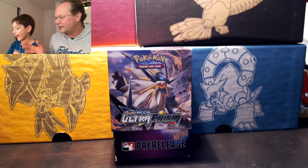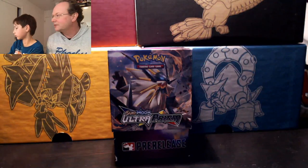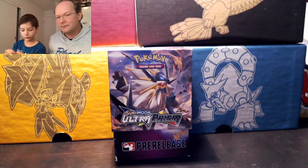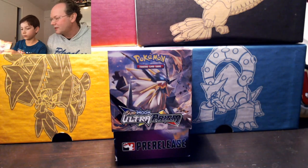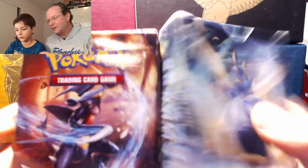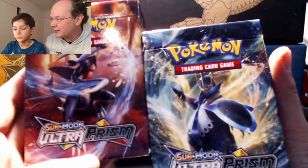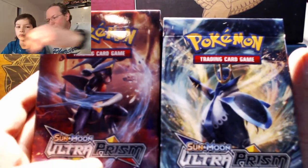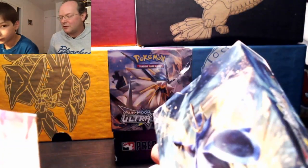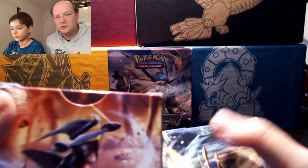In order to do that, we brought some theme decks. These are packs which you can buy called the theme deck, and these are the latest ones from the latest expansion called Ultra Prism. The good thing about these packs — you can buy these theme decks, they come in a kind of a box — is that they're really good for beginners because they have all the things you need to play your first game.